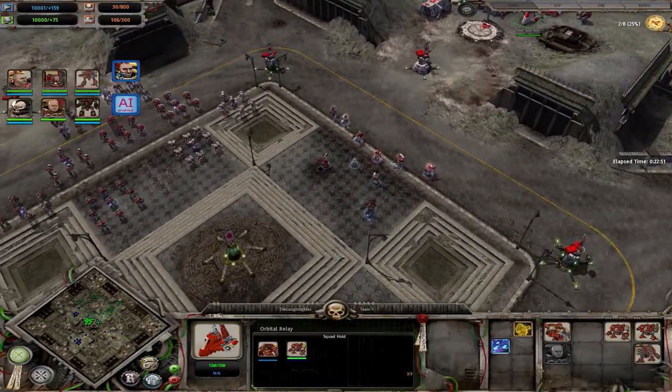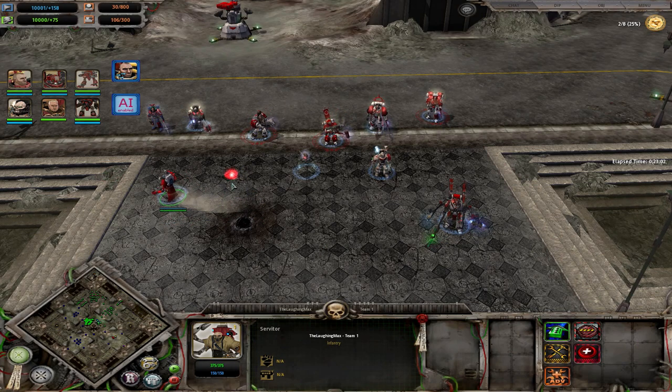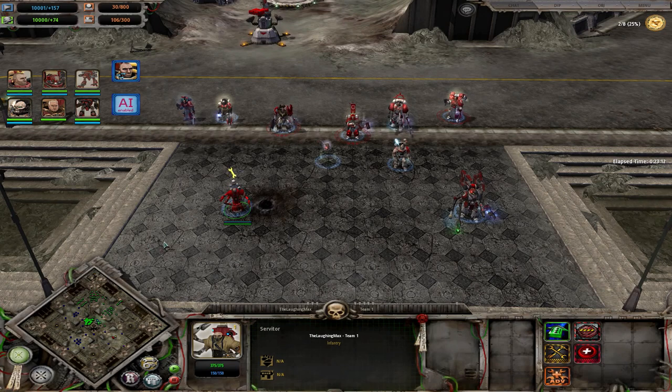Let's talk about the units, starting with commander and builder units. The building unit is a servitor — does nothing special, cannot attack, can only build and repair, is rather fast but has not a lot of health. It will be targeted by harassment squads all the time, so keep it away from any fire. It is very fragile.